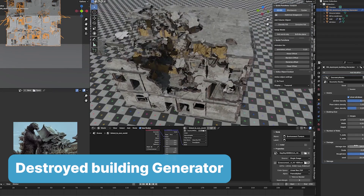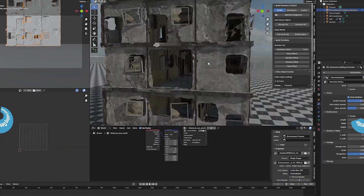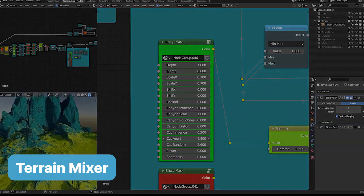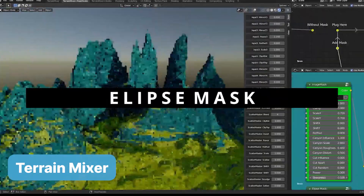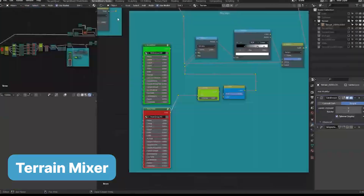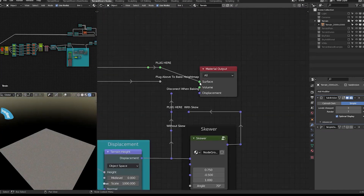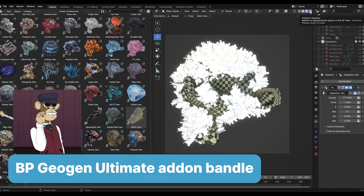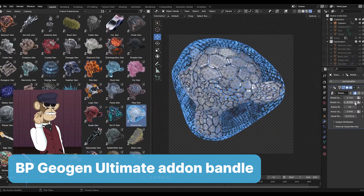Now that your city is properly wrecked, you need to make the ground look like it's been through the wringer. This is where Terrain Mixer swoops in, letting you create rugged landscapes that fit the chaos above. Rolling hills, jagged cliffs, or a cratered wasteland — you can whip them up faster than you can say procedural terrain. And for those finer details like random rocks and debris, the BPG and Ultimate Generators bundle has you covered.